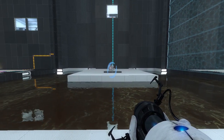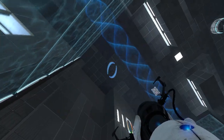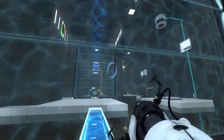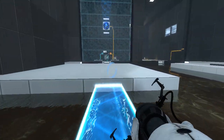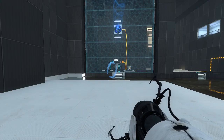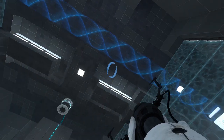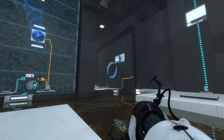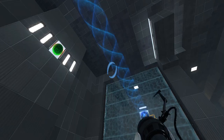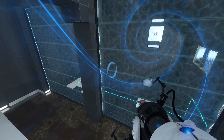It would appear to me that what we need to do is fizzle this. Yes, there we go. So now we have it in here. I guess we just want to drop it, right? Or maybe not. I'm actually not sure — we want to get it in there, right? I think we might need to use... what might we need to use? Do we need to swap the cubes, maybe? Potentially? Well, either way — oh dear. I guess that's one way to get the cube down, isn't it?